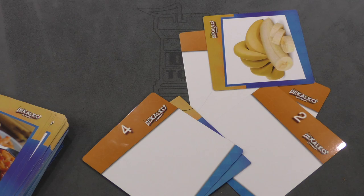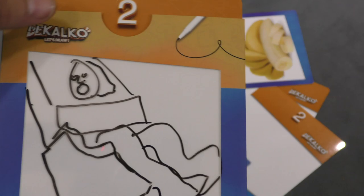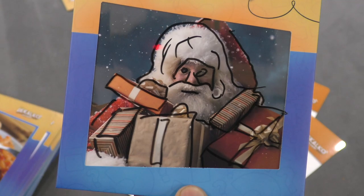Here's a couple that I've drawn. What is this one? Well, let's take a look and see if you're right — it's a girl on a swing set. What about this one? It's a Santa Claus.